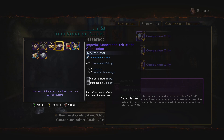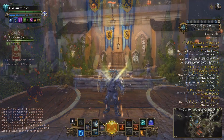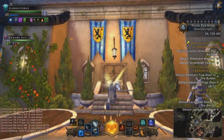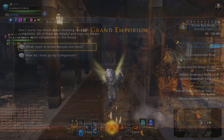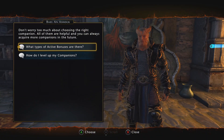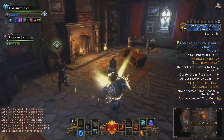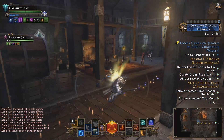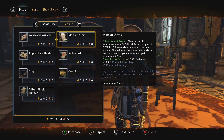So, where can you get your hands on all this stuff? Your first chance to pick up a companion is at level 16, when Sergeant Knox gives you the quest A Companion. During this quest, you'll get to choose one of 4 companions: the Man-at-Arms, the Cleric Disciple, the Wayward Wizard, and the Dog. I wouldn't worry too much about which one to choose, as all of them can be purchased for 2 gold each at the Emporium vendor in the next room.